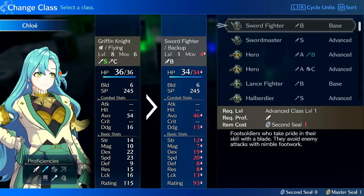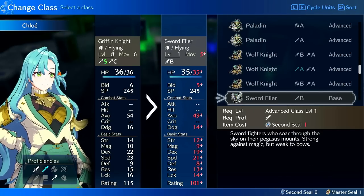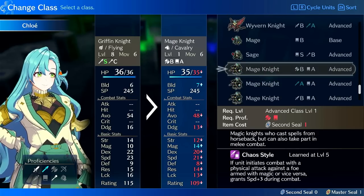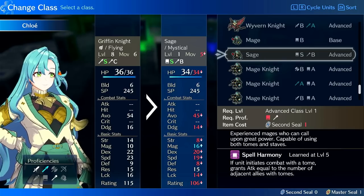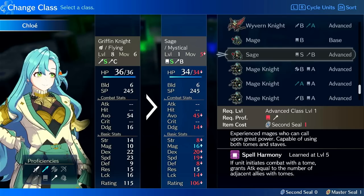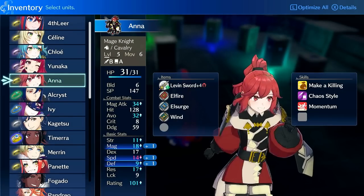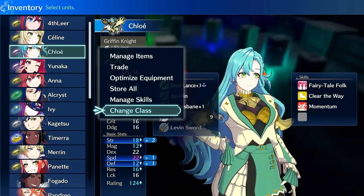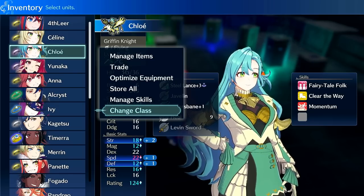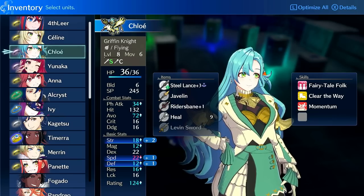Let's talk about her classes. She can actually go into magic classes like sage, mage knight, and potentially high priest. These are viable because of her decent base magic growth and good speed. Interestingly, she has slightly more build than other mages like Anna on mage knight, which makes her a little bit faster. Throwing her on mage knight, she'd be insanely fast, and her magic would start snowballing because she'd be at 60% magic growth.